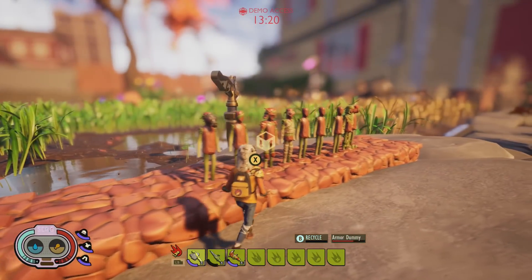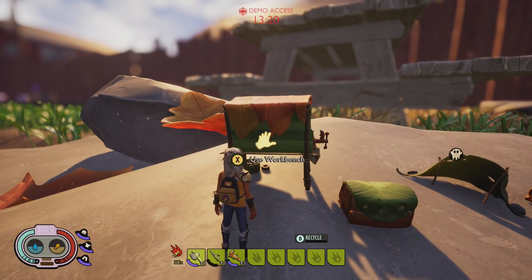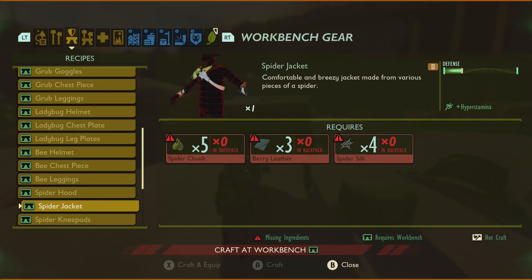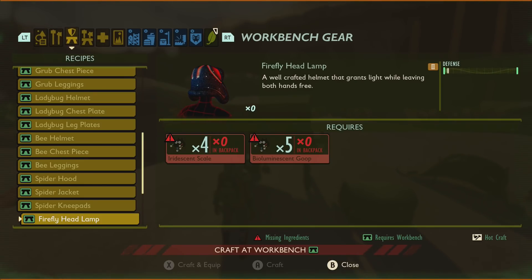I'll also be doing proper individual videos showing you how to get all of these armor pieces legitimately without cheats. But in the future, whether at launch or later, you're going to be able to have a firefly headlamp — so that does mean fireflies are in the game. It doesn't do much in terms of defense. You're going to need four iridescent scales from a firefly and five bi-aluminant scoop.